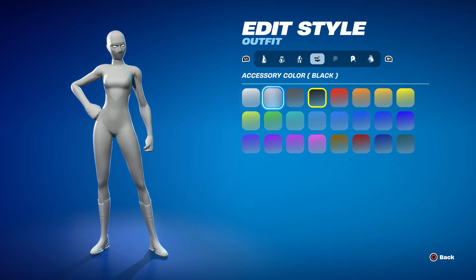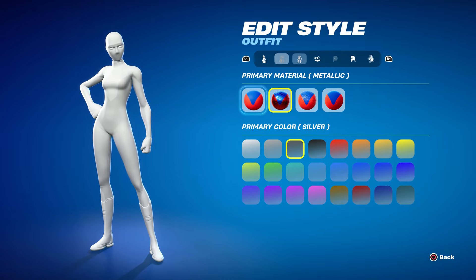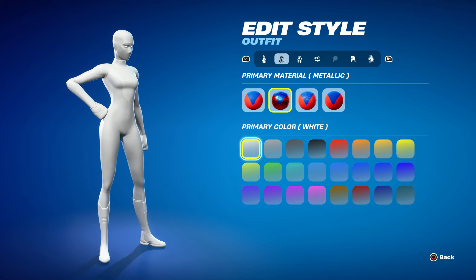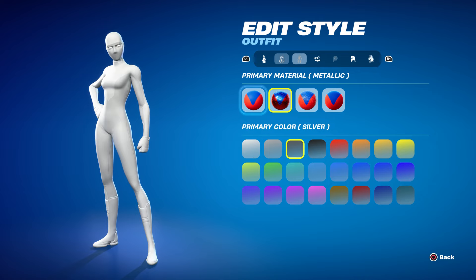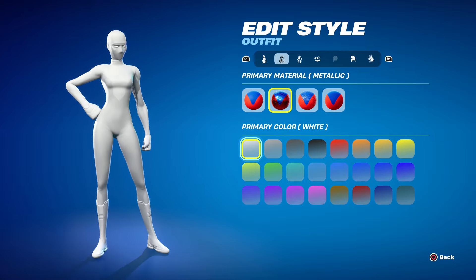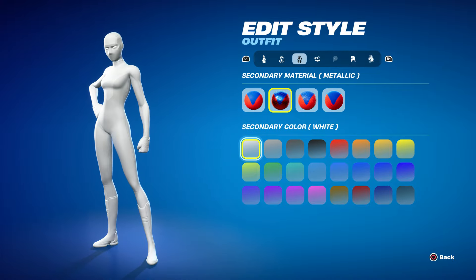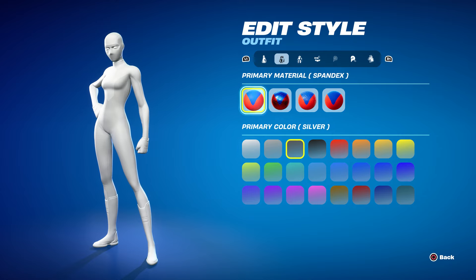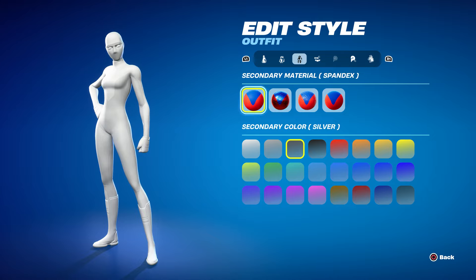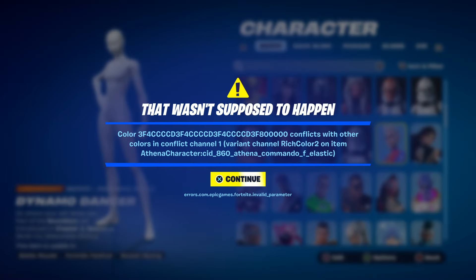This is the closest you can get. You cannot just set it to pure White — let me show you what happens if you try. If you put White on Primary and White on Secondary, it won't work — when you come back it reverts back to Silver. They've kind of merged Platinum and White together, which is a bit weird, then it resets back to Silver. So that method won't work, just so you know.